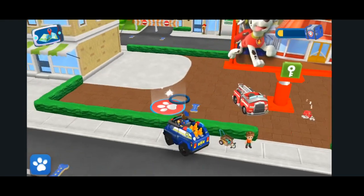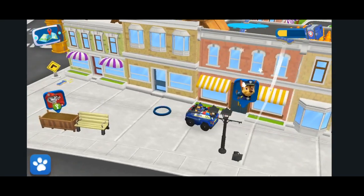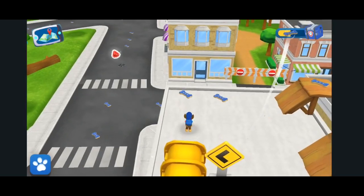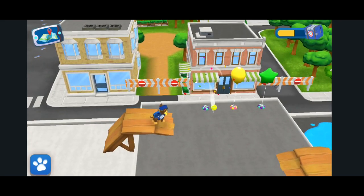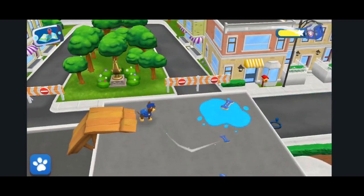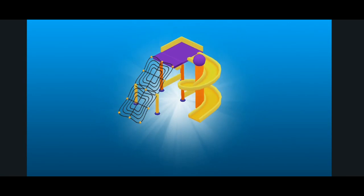Water the flowers with Marshall and watch them grow! Good job, pup! A broken lamppost — do you see it? Oops! A fire hydrant has lost its red cap! Can you find it? Almost there, pup! Find a few pup treats to win a prize! You've got it! Awesome!